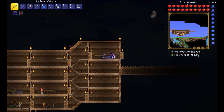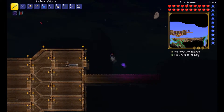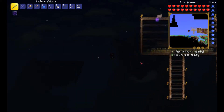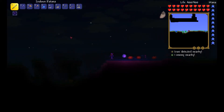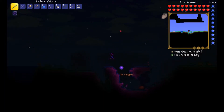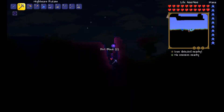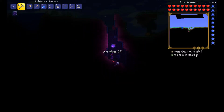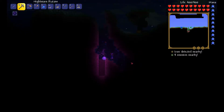Hey guys, welcome back to my Terraria Let's Play, episode 15. I think today I'm thinking about building an actual proper elevator, because I haven't seen anything about the meteor yet. From what I've been reading, there's a good chance it won't spawn until morning anyway. It's kind of randomized, so honestly my best bet against Skeletron is probably Hellstone. So that's what I think we're going to do.